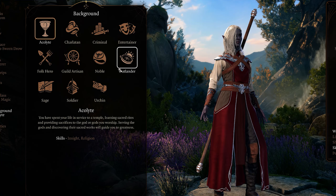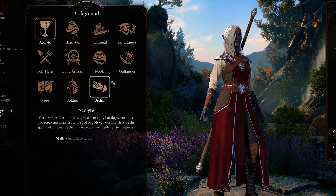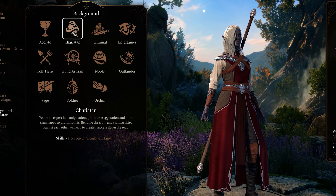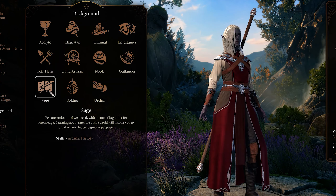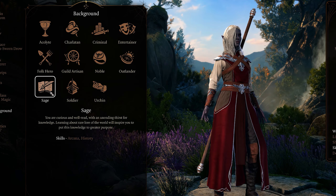For the background, while you could make an argument for noble or sage, I really think Acolyte is the best fit, at least for the Warhammer context. It's not technically canon to Warhammer, but in game Morathi leads the Cult of Pleasure — a cult of Slaanesh — so this description fits that role perfectly. With this we'll get insight and religion for bonuses to each of these rolls, to help us scope out situations before settling into Sunday service.